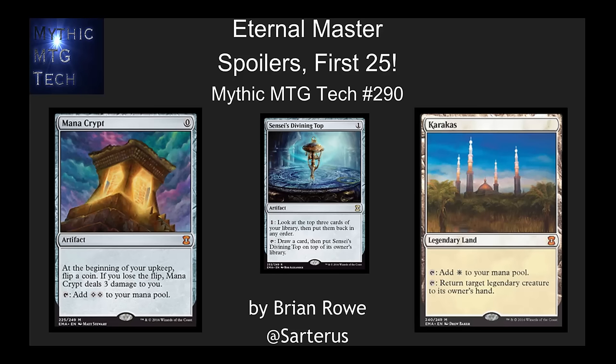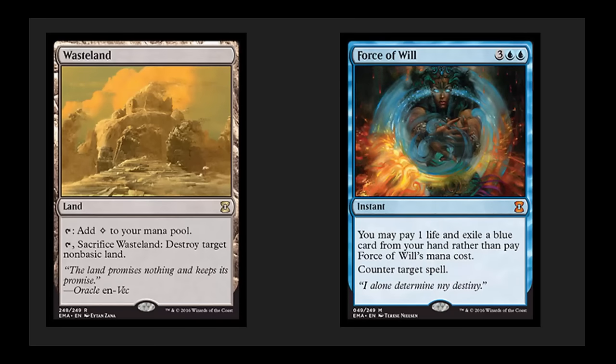Hello, this is Brian Rowe with Mythic MTG Tech number 290, looking at all the crazy cards that have been revealed so far. I'm doing this after only 25 cards have been revealed, and I know as I'm recording this we're going to see more crazy cards. This looks to be the best set ever printed by Wizards of the Coast. We knew it was going to be a little bit crazy when we saw Force of Will and Wasteland in the set, but the set just gets better. There are cards even better than Force of Will and Wasteland.